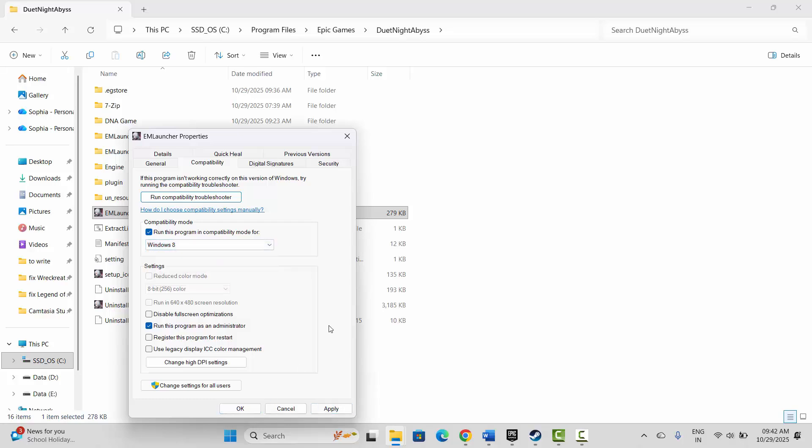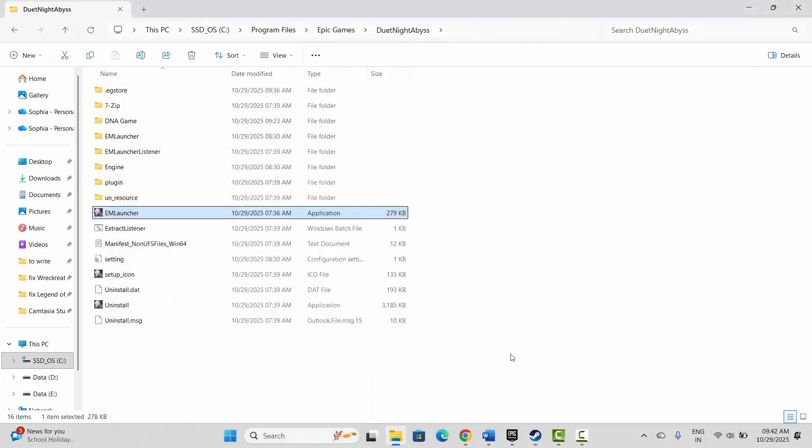If not, select 'Run this program in compatibility mode' and choose Windows 8 or Windows 7, then click Apply and OK and launch the game. If that doesn't fix it, come back and select 'Disable full screen optimizations,' click Apply and OK, then launch the game and see if this resolves the issue.